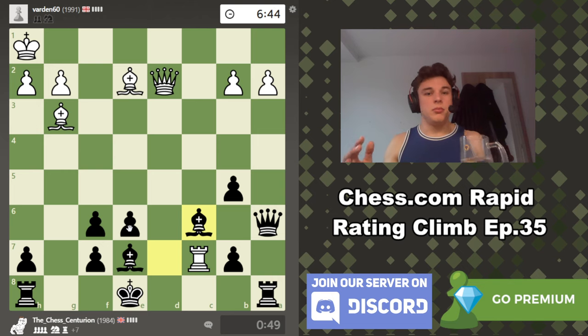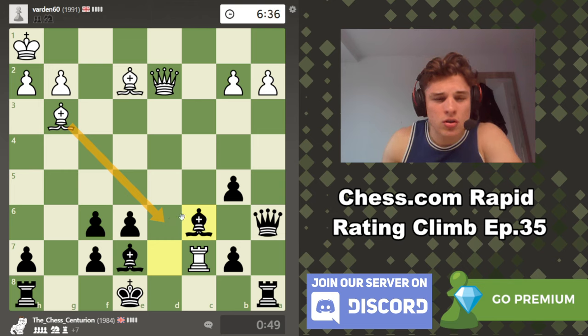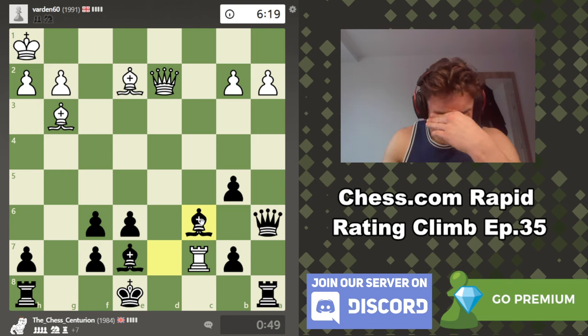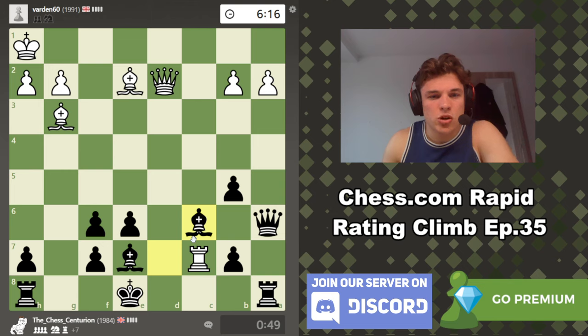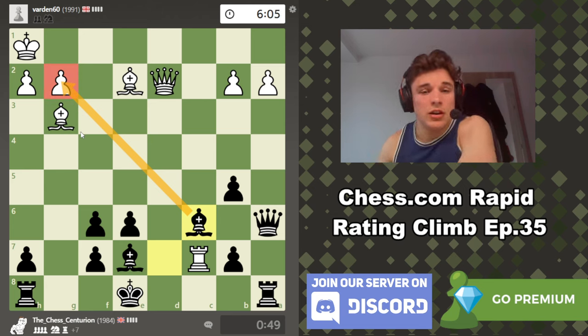I still know I'm completely winning unless I've missed some obscure line in this position. But this shouldn't work because I can just take it. Here, here, here — I should be able to go king to e8, and if he takes, takes, and he goes Bd6, then I can just step back and I'm good. Most importantly, this bishop is doing a fantastic job — absolutely bang-up job — monitoring the light squares and also blocking the c-file, because this rook is kind of stranded now. This bishop might be the hero of this game.